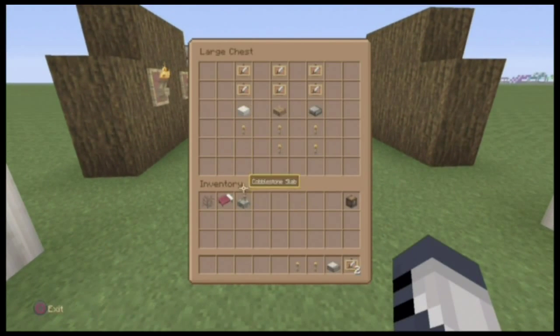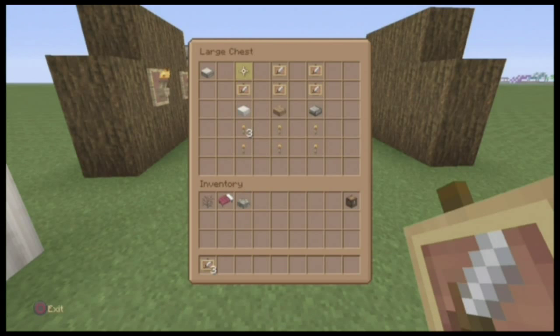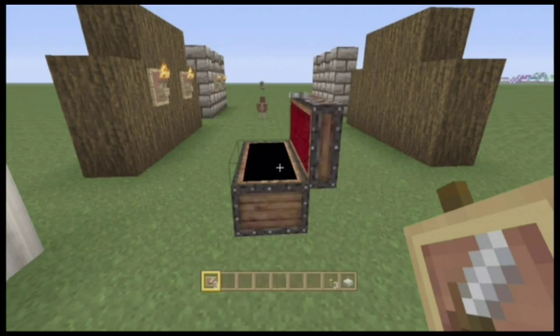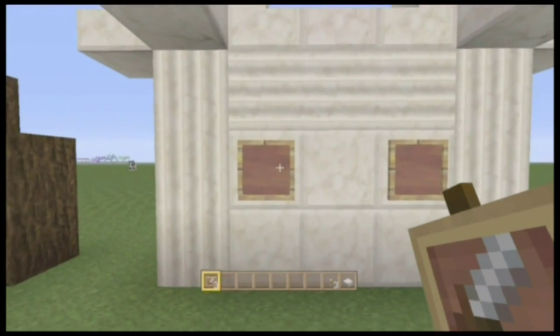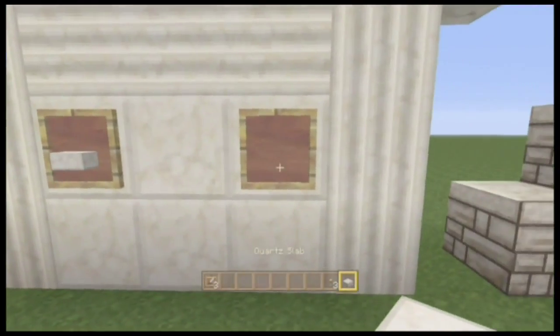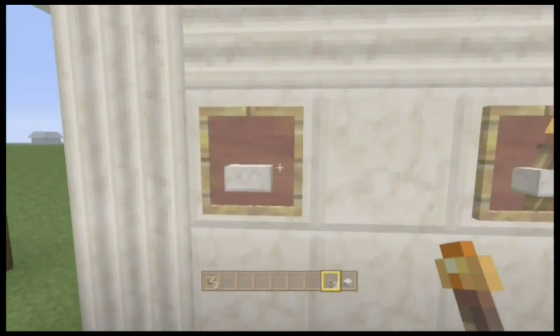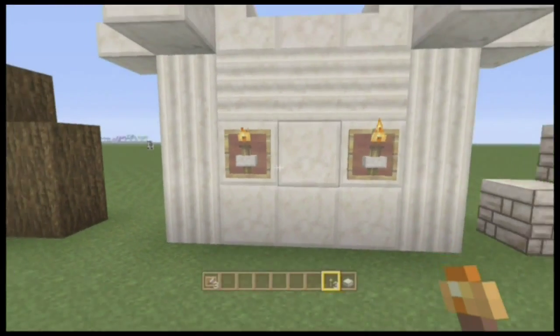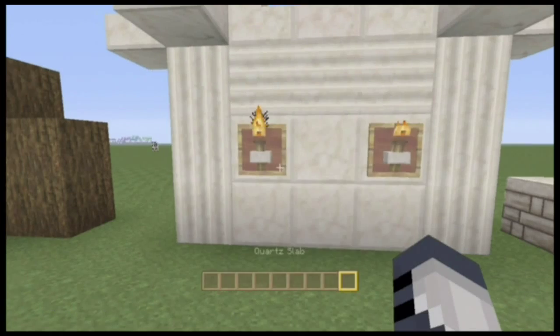I'll show you guys with these next ones. Let's go with the quartz style — we got this guy, this guy, and our torches. Same process: put your two item frames down, put your blocks, then aim just above or just next to it — doesn't really matter. There it is! Fantastic.